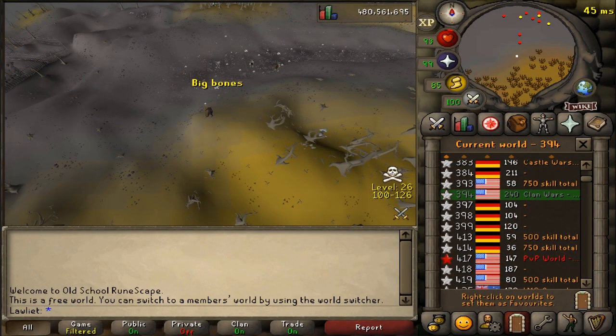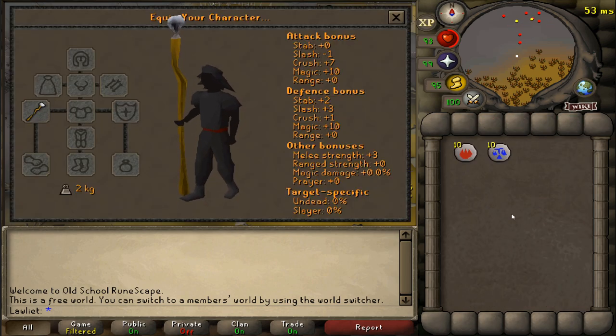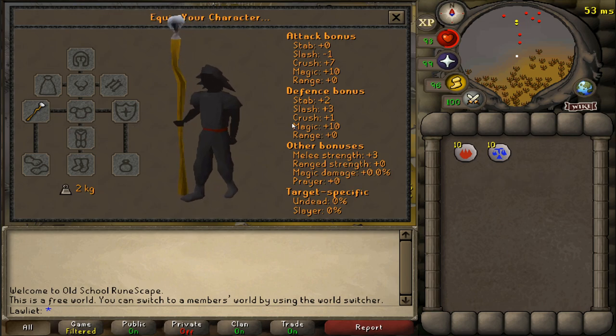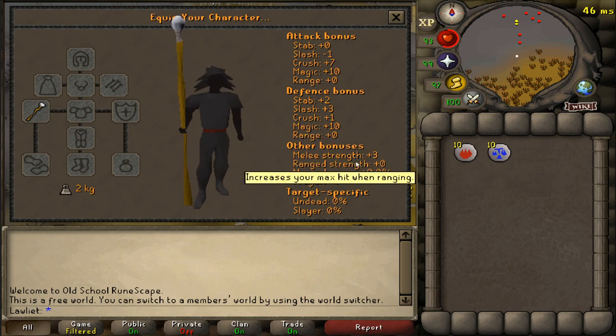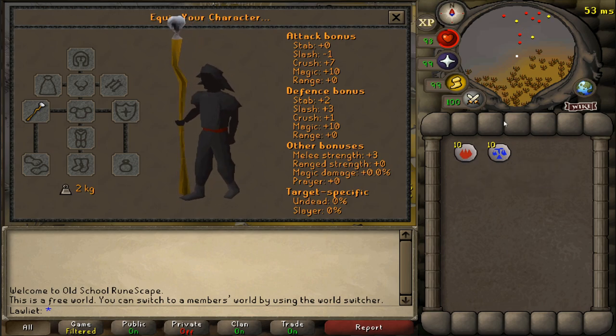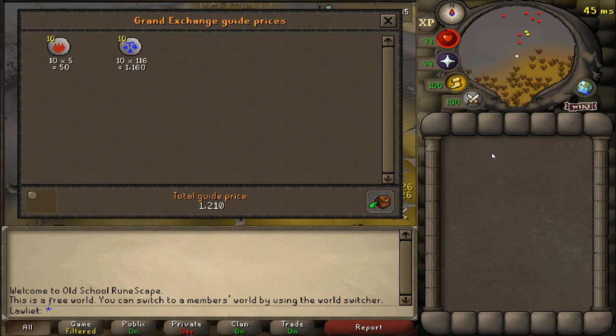For this one hour we'll be sticking to free to play worlds only to make this more fair. As you can see we're on world 394, not a skill total world, so anyone has access to this area. As for the gear setup, all we're bringing is some fire runes, law runes, and a staff of air in order to teleport to Varrock. That's pretty much it.